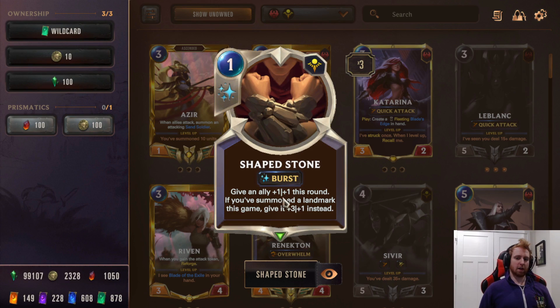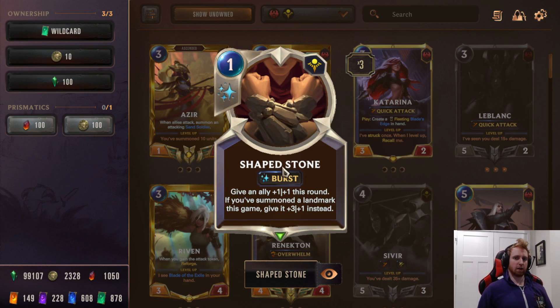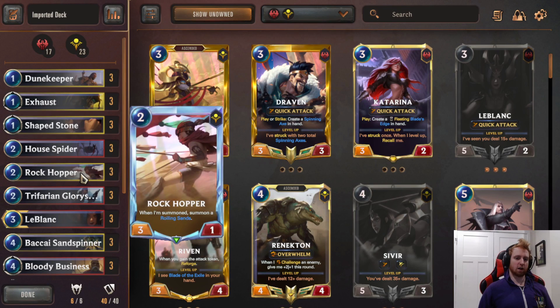Exhaust is super strong because it allows you to make use of Quick Attack. LeBlanc has Quick Attack, Sivir has Quick Attack, and if you use Exhaust with them and get the challenge, then Quick Attack will just clean them up for free and work towards Reputation. One-mana removal if it goes through. Focus speed means it can't be cast in combat or while other spells are pending, but it is burst speed. Very strong card.